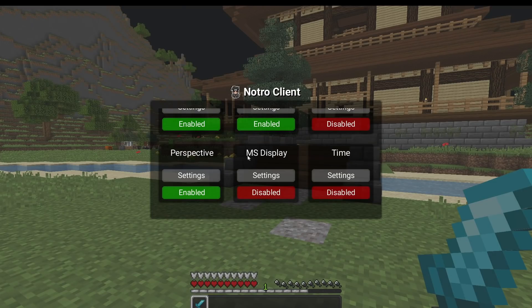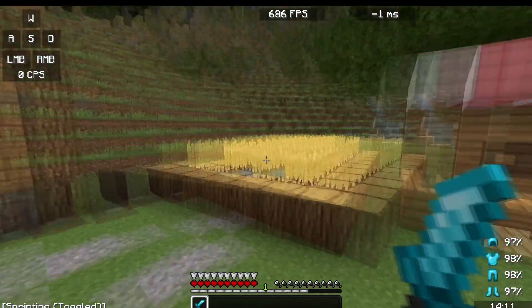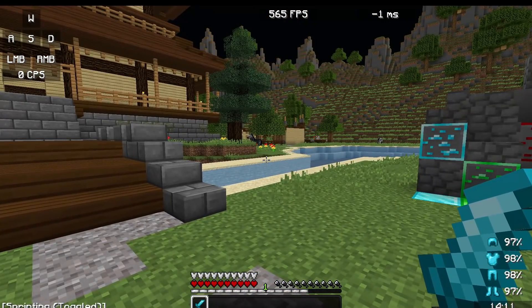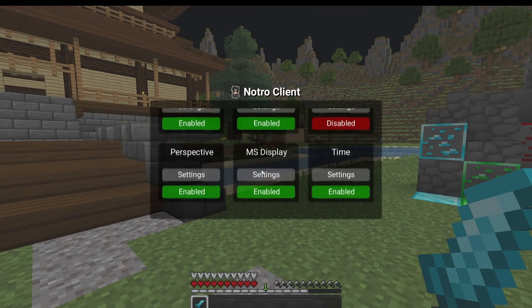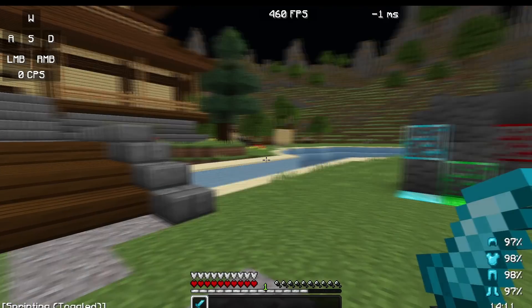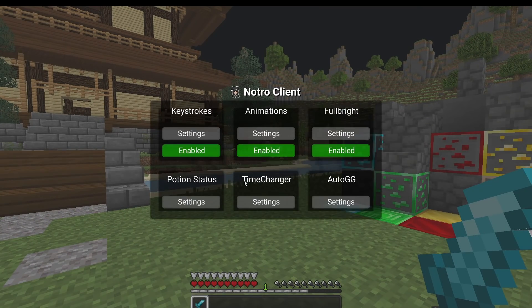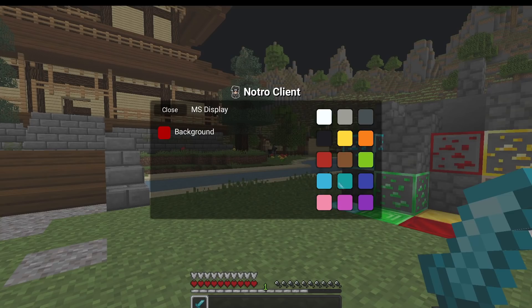We've also got the MS Display and Time mods. MS Display shows your ping to the server you're connected to, and Time shows your local computer time. The ping mod doesn't work on Hypixel because they block it, but it should work on any other server. You can customize these mods in the settings — you can enable or disable the background box for a cleaner look, and change the color using the color options on the right.